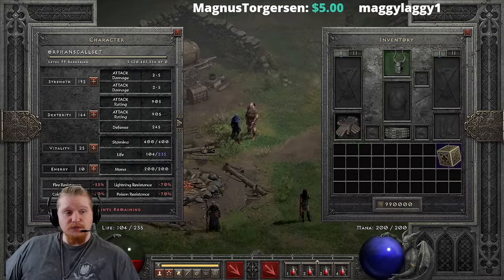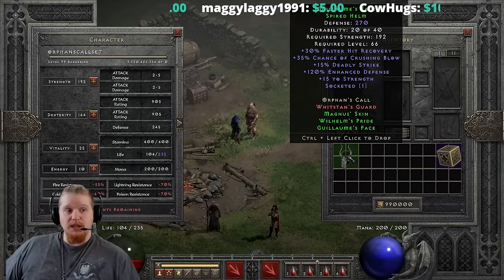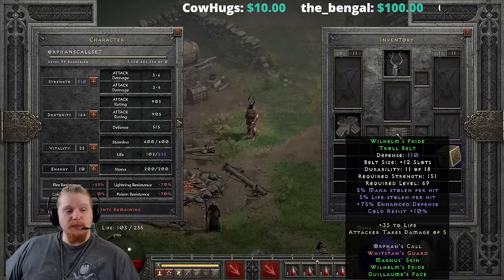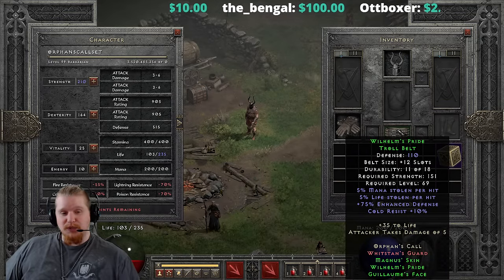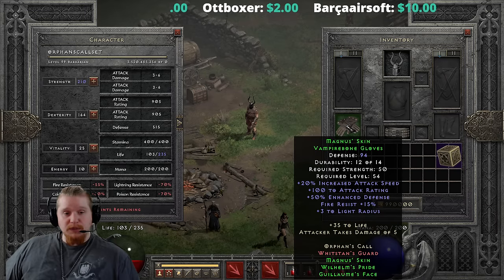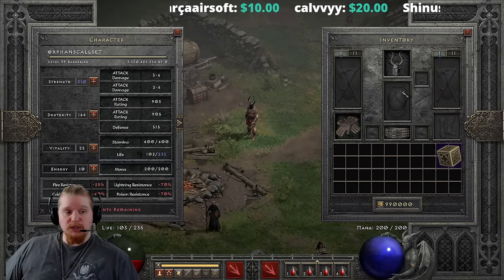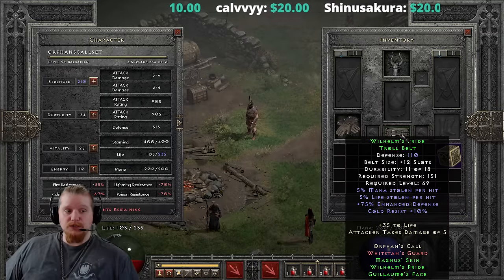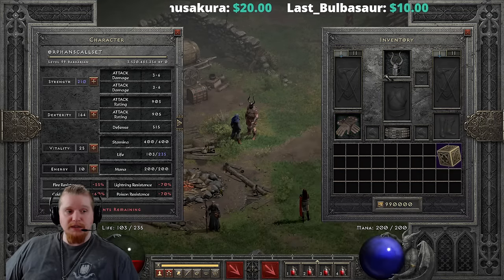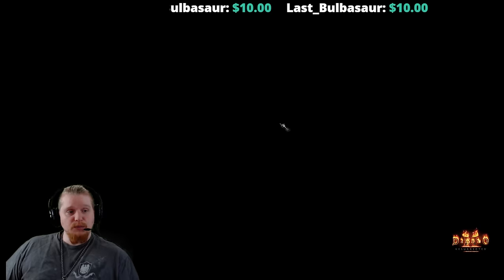That's why in my honorable mentions is G-face. G-face is definitely one of the best set items in Diablo 2, and I'll never take that away from it. However, it is almost never utilized in its actual set form, mainly because Wilhelm's Pride troll belt and the Magana Skin gloves aren't particularly great. Most people don't use the gloves or belt together, making this really the Orphan's Call set — the pieces almost never get used together.